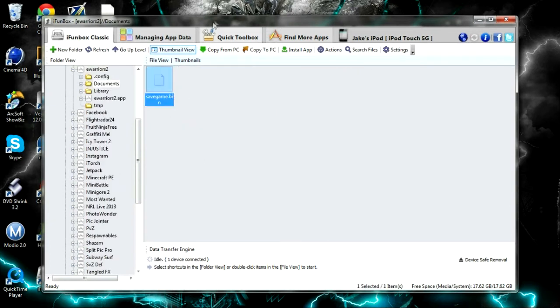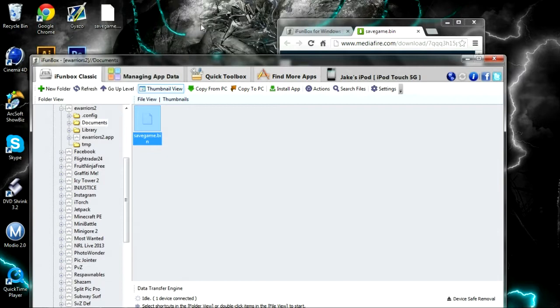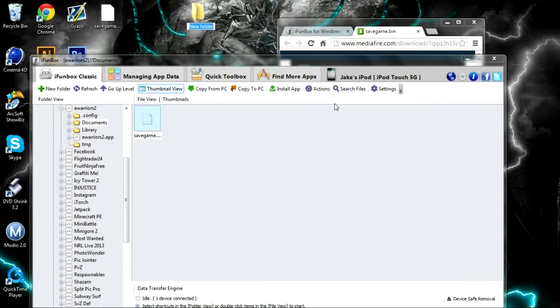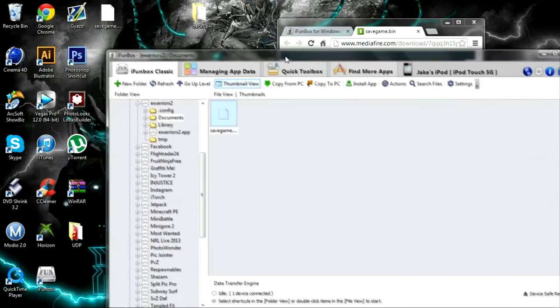Now you'll see this save game. Basically what you want to do is go to the desktop, right-click, new folder, and name that 'backup.' That's just in case you have any problems doing this, but you shouldn't — I've never had a problem at all with doing this. Just drag that into the backup folder.